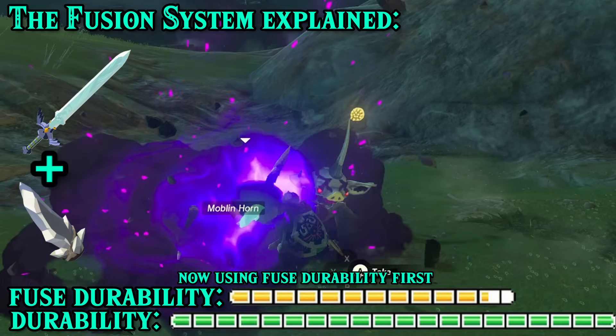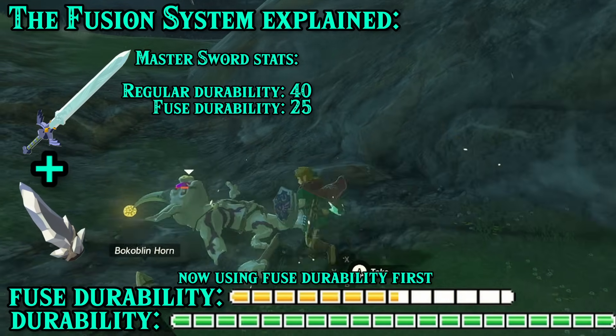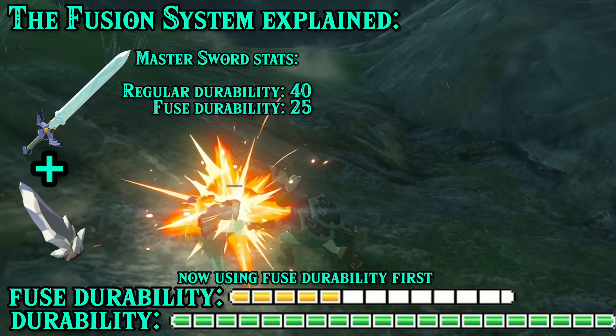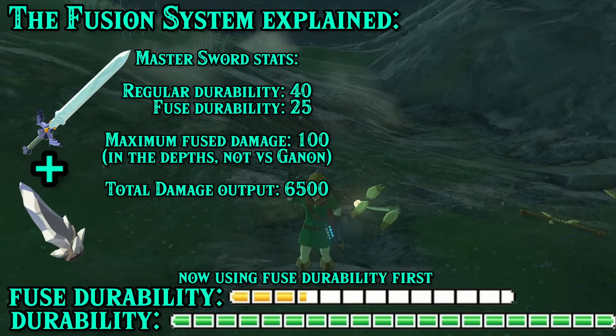The Master Sword has a regular health bar of 40 and a second health bar of 25, giving it a maximum capacity of 65 — which is pretty damn good, actually. Probably one of the better weapons in the game, since it has a maximum output of 100 in the depths before modifiers, and 6500 damage total before modifiers. It's pretty massive and will always claim the life of at least one enemy.